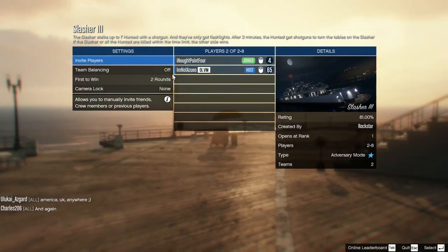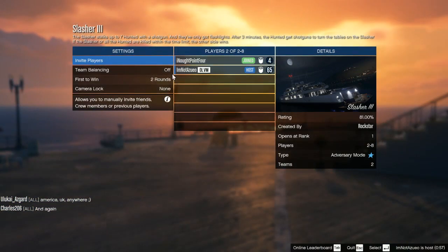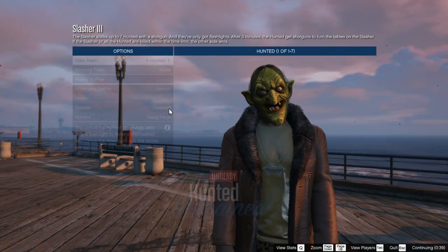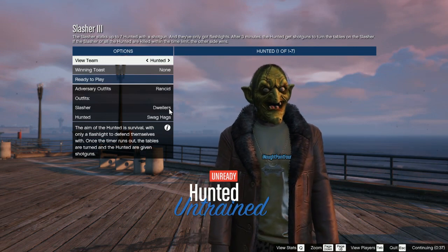So first off, you or your friend is going to want to launch up the adversary mode Slasher 3. This is the adversary mode where you can play Slasher around the yacht. It must be this adversary mode. You can do this on PlayStation 4, Xbox One, or PC. As long as you're in this adversary mode, start it up once you and your friend are in it.